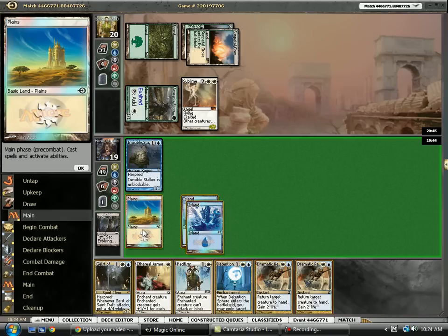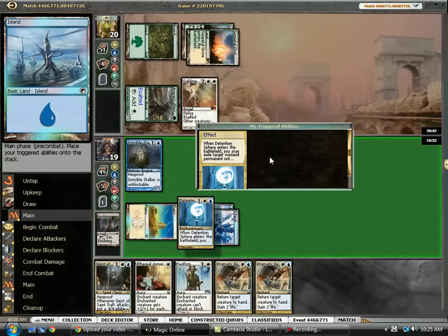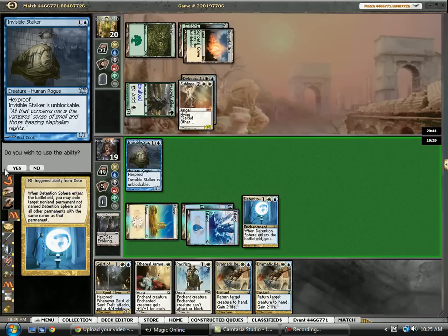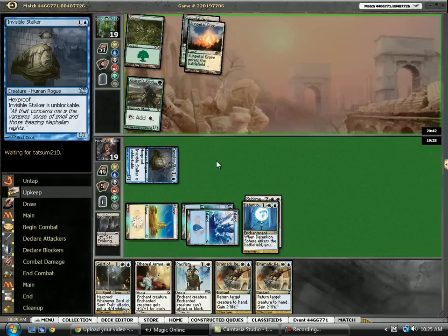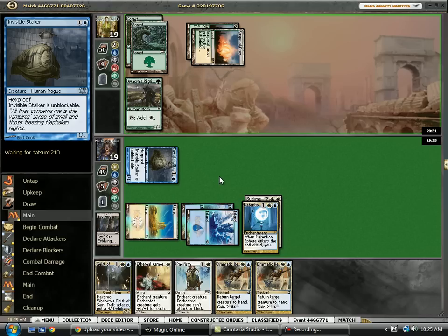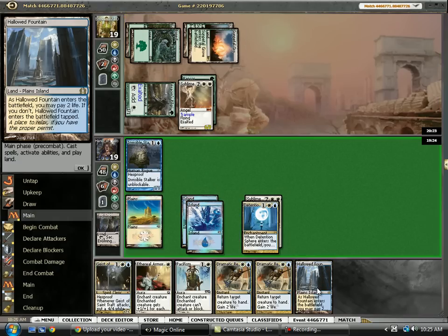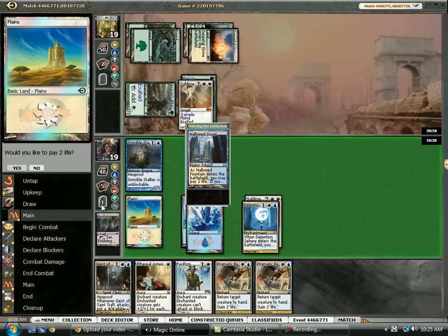I think we just have to DT the Angel right now, because if we drop Geist and he plays Silverblade, he literally hits us for like 10. Yeah, I think we just need to DT. Angel times two with Rancor. Do we go to 17? I think we might actually want to go to 17, so I think we want to pacify that.